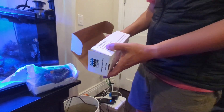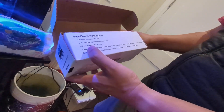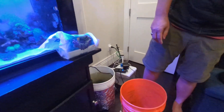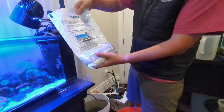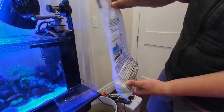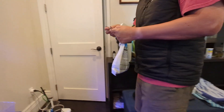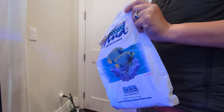So we're going to remove it, cut open the bag, put it in the tray, pour water, and lower it in. Let's do that. Miracle Mud from Ecosystem Aquarium — you have to cut a hole in the bag first. The unboxing of the Miracle Mud.